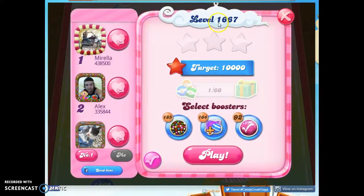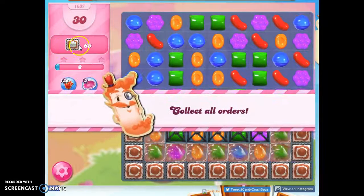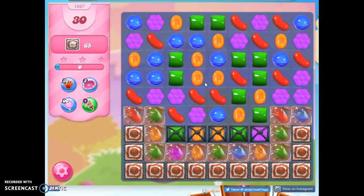Hi friends, this is Susie, your Candy Crush Guru, here to help you solve the puzzle of level 1667, where we have 30 moves to clear out 65 layers of frosting.